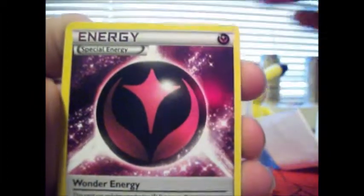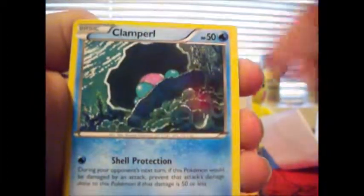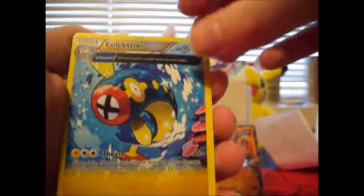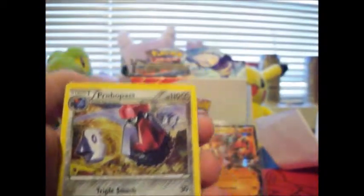Got a Kyogre Spirit Link, a Seedra, a Wonder Energy, Clamperl, Metatite, Tentacool, Vulpix, Coolerfish, Reverse Hollow Half Art Electric, and a Promo Pass. Come on guys, we are due for at least two to three more Ultra Rares.